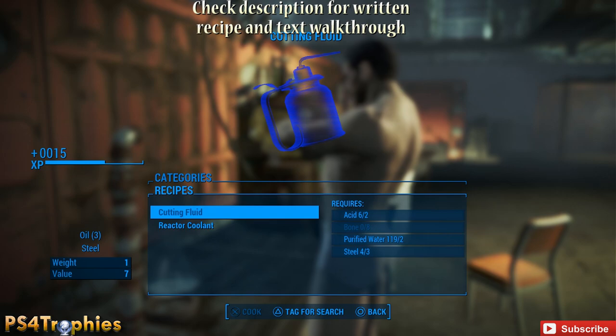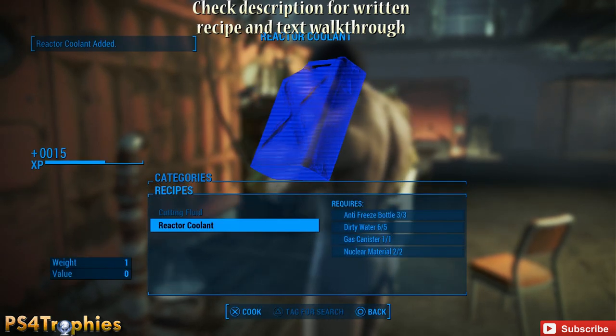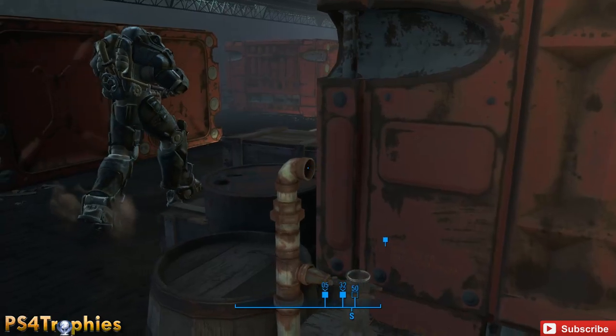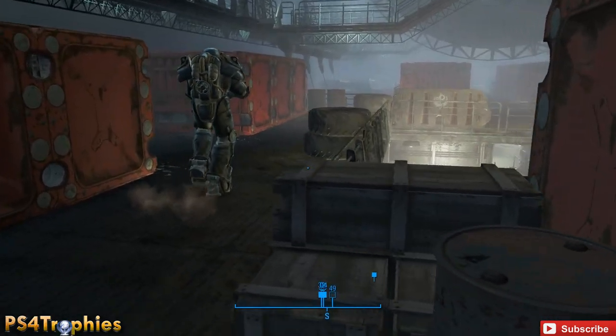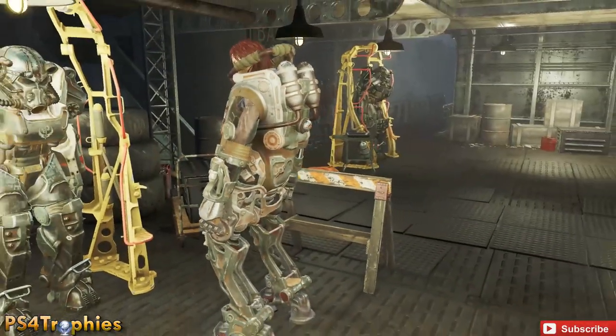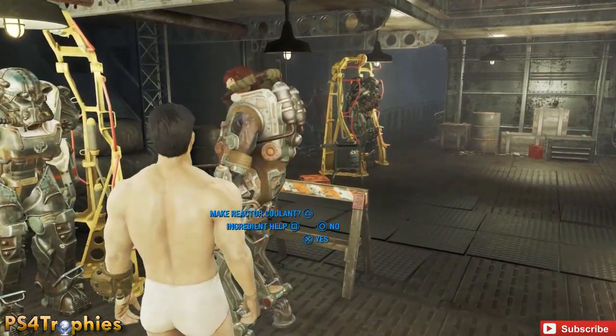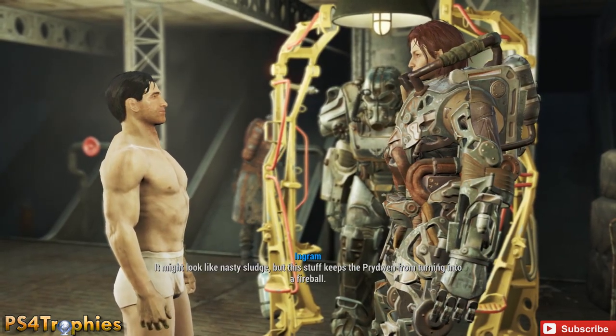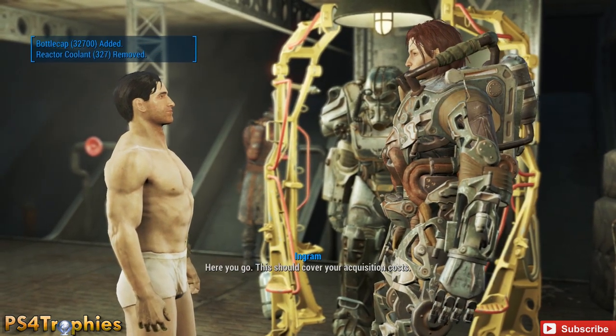Under Utility, go to Reactor Coolant, hit X and Circle at the same time, craft it, and just rinse and repeat. Make a quick save before starting that process so you can get the process down. Once you're done you'll be encumbered, but thankfully we just have to drop down below. I got over 30,000 bottle caps — I was probably there for about 10 minutes.